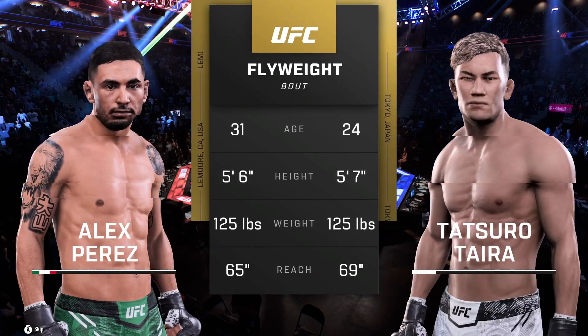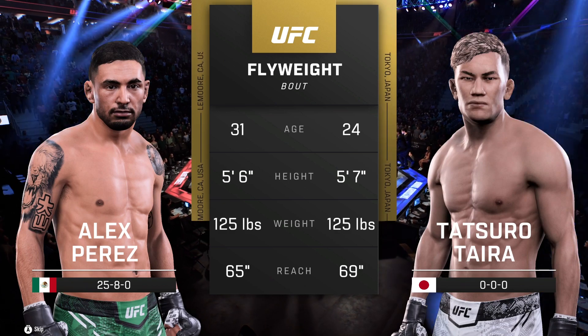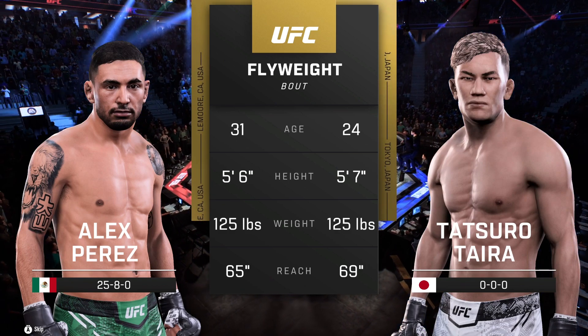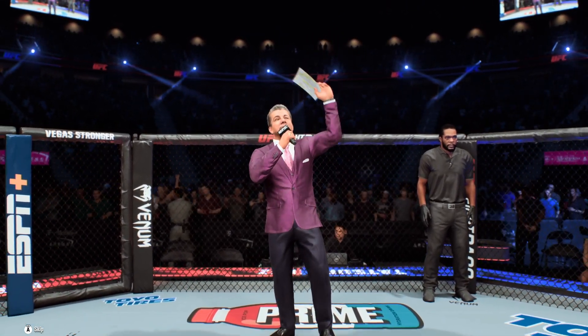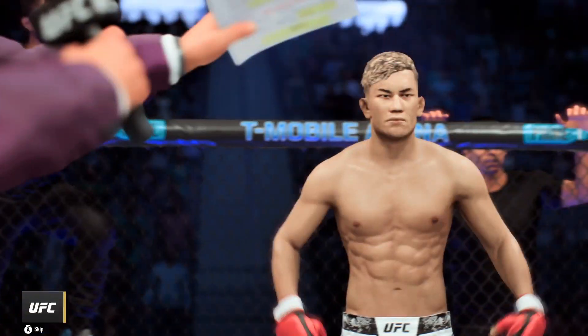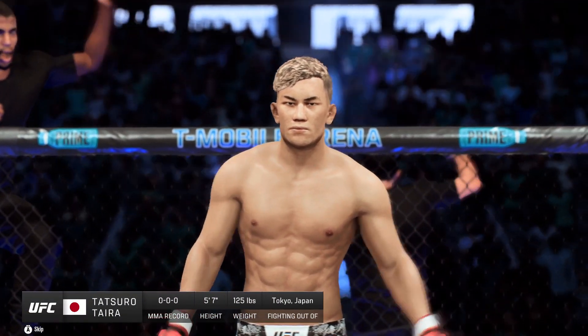And now our tale of the tape for this flyweight tilt. For the official introductions, we go inside the octagon to Bruce Buffer. Ladies and gentlemen, this fight is three rounds in the UFC flyweight division. Introducing first, fighting out of the blue corner, Superman.